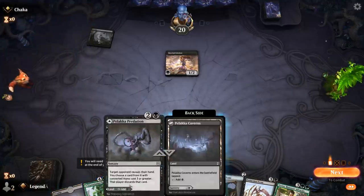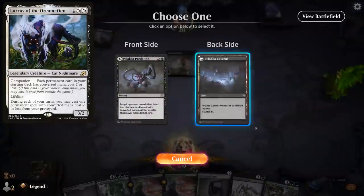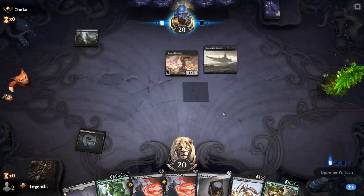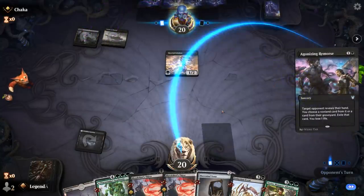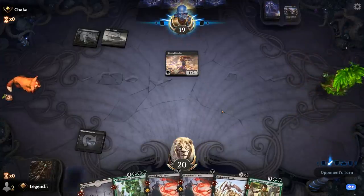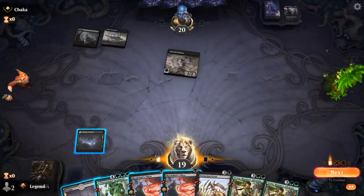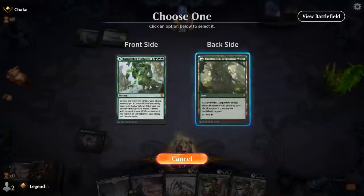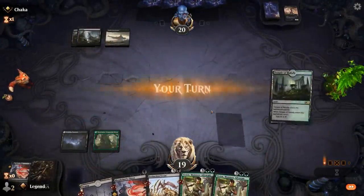I kind of want to keep Predation to maybe take away Lurus, but I can exile it with Extinction Event instead. So I'll just play this now and take it slow, maybe play Maze Mine Tome to draw some cards — although Agonizing Remorse is maybe going to take that away. Yep, there goes the Tome. I killed the Eidolon.